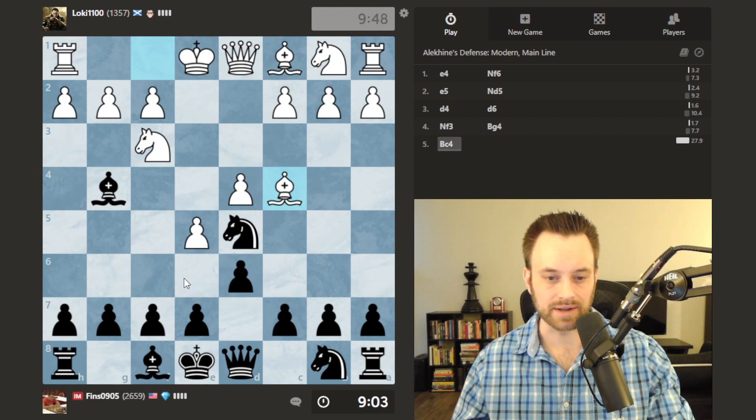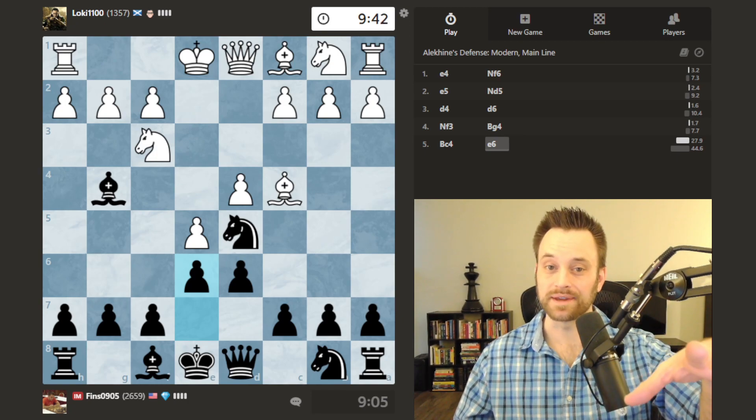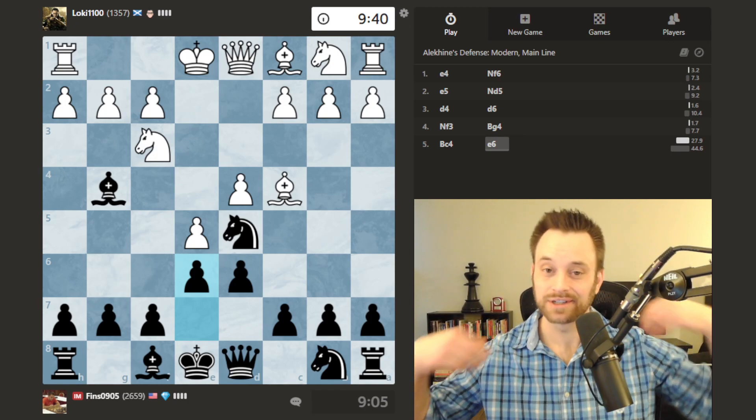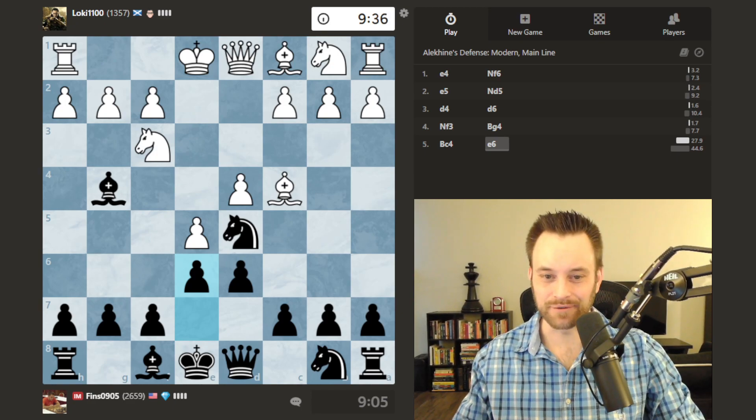So I'm not going to move this knight. I'm thinking about c6 or e6 — I could consider taking on e5, but I kind of like keeping the tension there for now. Let's go ahead and play e6. This seems consistent. I did change up the board theme by the way — you've got to make sure your outfit matches the board, Finn's fashion tips.